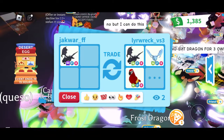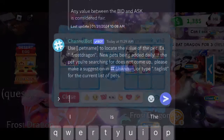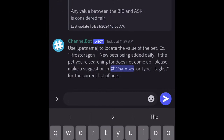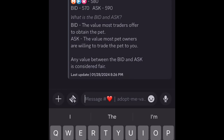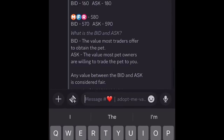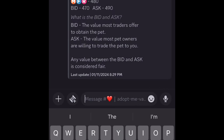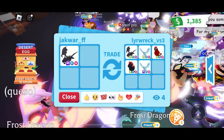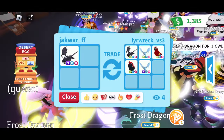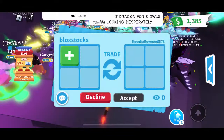Let's see what other people are offering for his Mega Shadow Dragon. Lyre Wreck put up a VS3 Neon Shadow and Neon Frost. The Neon Parrot is 170 points and the Evil Unicorn is 140 points. He added the Mega Frost, so that's a grand total of 2,220.